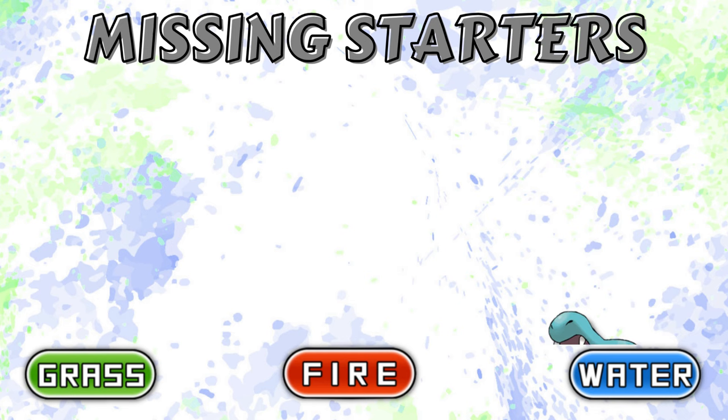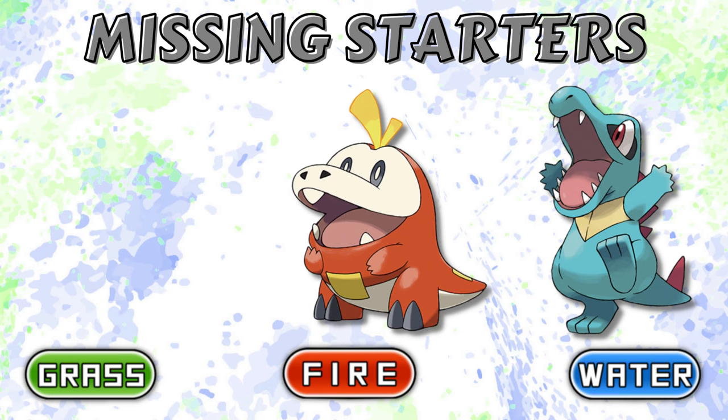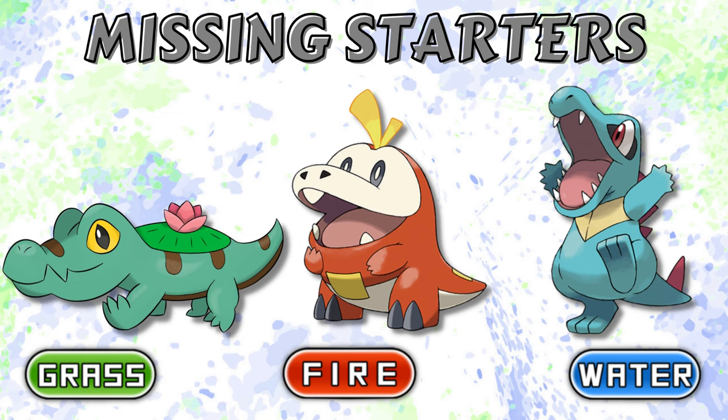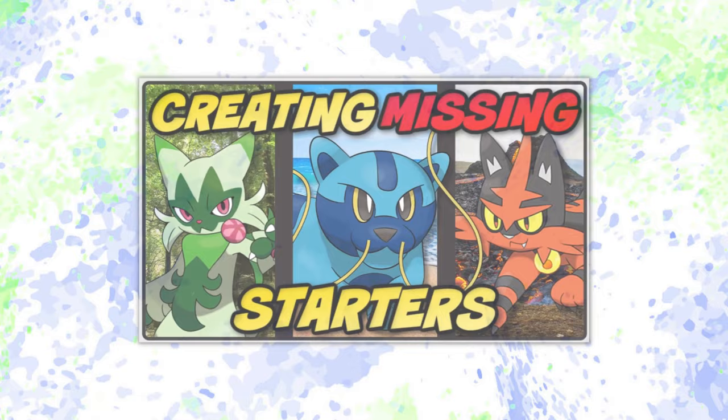For example, we got a water type crocodile in gen 2, that being Totodile, and a fire type crocodile in gen 9, that being Fuecoco. With this, we were missing a grass type crocodile starter, until I created Palily and five other missing starters. If you want to learn more about the criteria of these missing starters, go check out the original video. And if you want to learn about the middle evolutions, you can check that one out too. But now, let's get into the six missing starters' final evolutions.